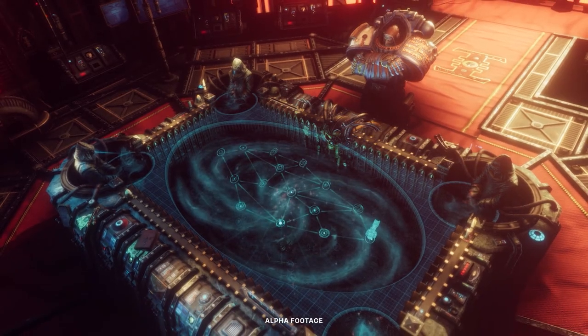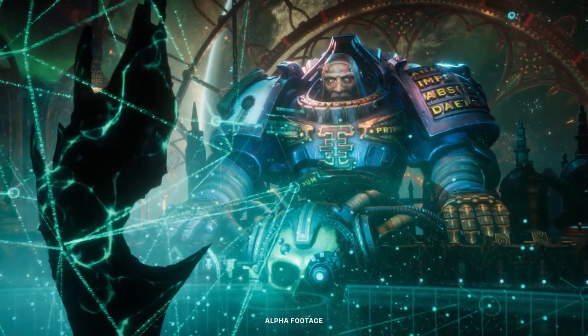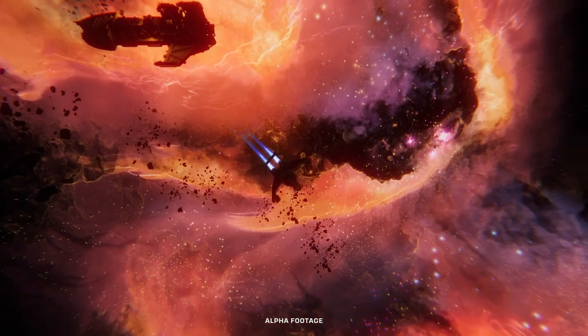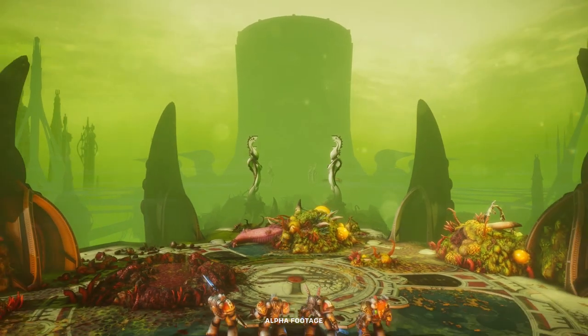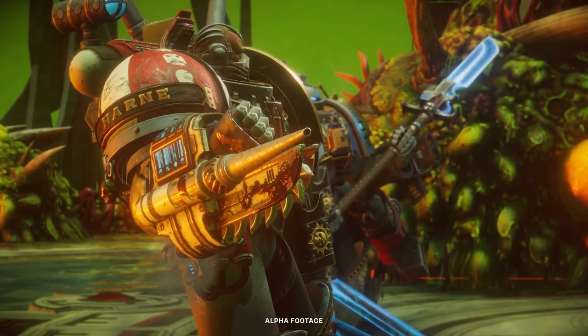Chaos Gate Demon Hunters is set in the Tirtaeus Sector, a cluster of star systems quite distant from the Grey Knights' home base of Titan. You're promoted to acting commander by the ship's veteran purifier, Brother Ektar. Your mission is expected to be routine, but those plans are abruptly changed when an Imperial Inquisitor arrives on board to commandeer your ship and send you off in search of evidence of an impending plague. The hunt for the truth behind the Bloom and the battle to prevent it from spreading to the wider Imperium is the central conflict of the game.